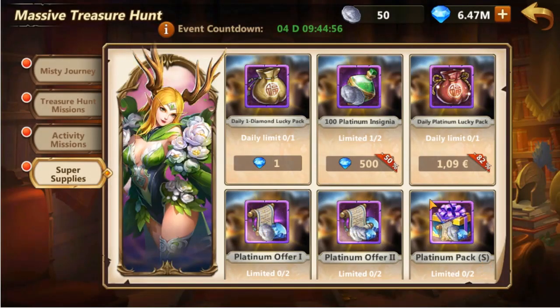Overall, while the 2 diamond packs have favourable exchange rates, the value of money packs leaves much to be desired. Depending on the reward, the 1 euro 9 cent pack gives between 126 and 173 diamonds per euro. Most other packs don't exceed 110 diamonds per euro, which is simply abysmal compared to some other events that had double that at minimum.